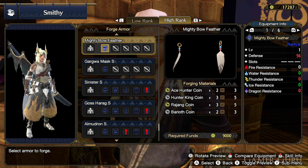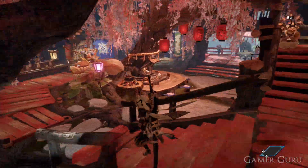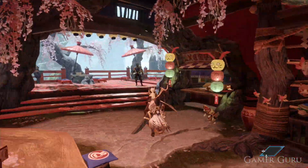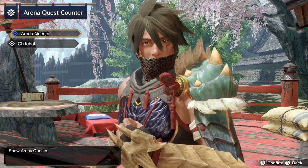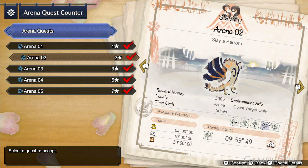You may be wondering how you actually get each of these coins. These coins can only be obtained through the arena challenges. Many people overlook the arena in this game. All we need to do is go downstairs in the gathering hub and speak with Master Itsushi.